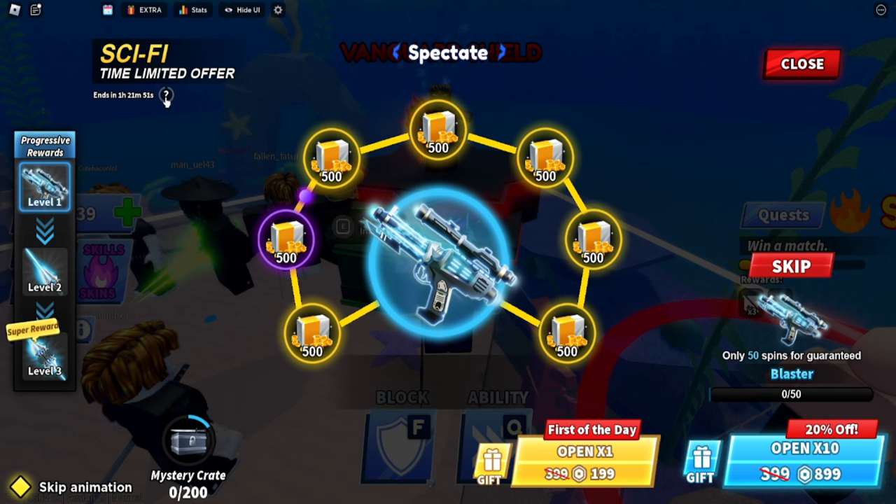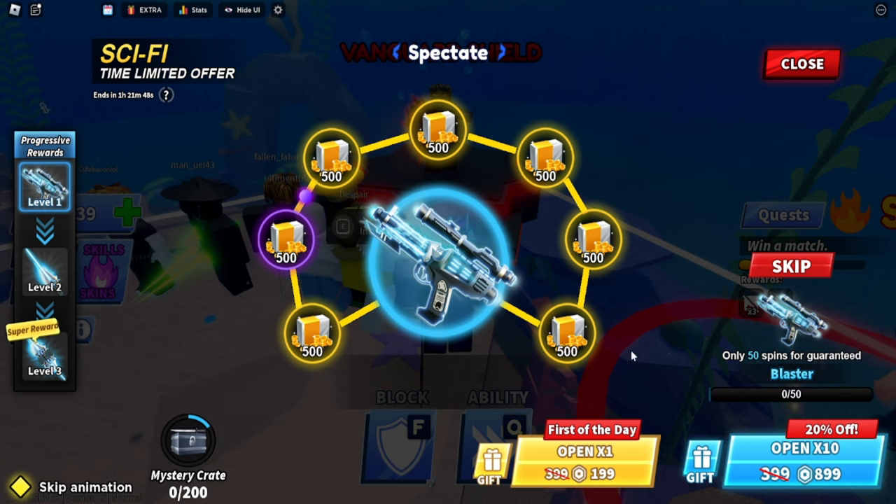All you have to do is spin these. If we click on the item right here — it doesn't show the probability. But only 50 spins for a guaranteed blaster — that means after 50 spins you are guaranteed to get the blaster. That's crazy!